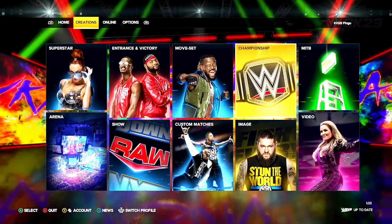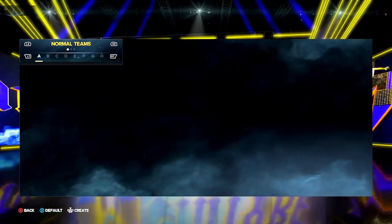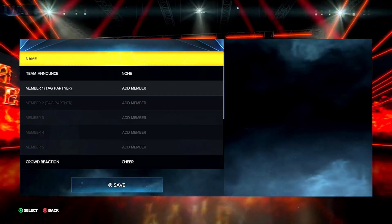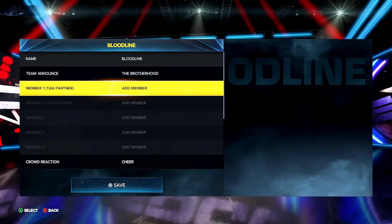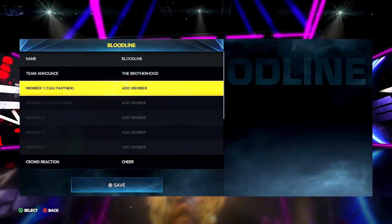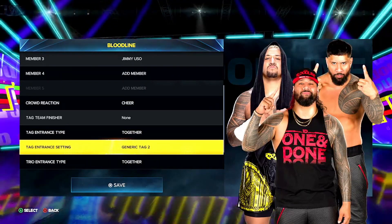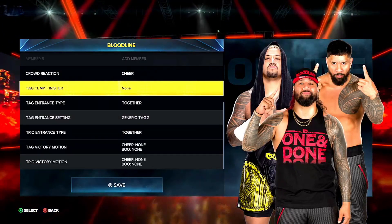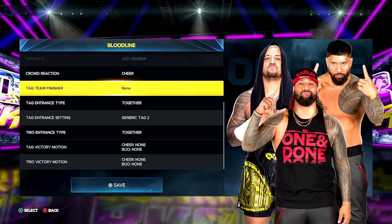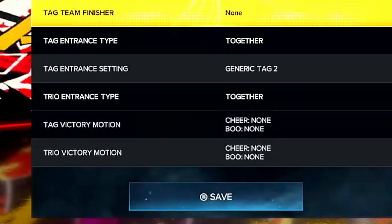Once we've done that, what we need to do next is create a team. Head over to roster, head over to edit teams and click create. Fill all this information in — it's entirely up to you how you want it to go. I've got the name, I've got the team announce name. Now what you need to do is add your three members who you want to be champions. I've got the three guys that I want as triple tag team champions. It really doesn't matter about your tag entrance stuff, just notice that apparently we don't have a trio entrance setting, which is really strange. But all you need to do is make sure your trio entrance type is set to together.